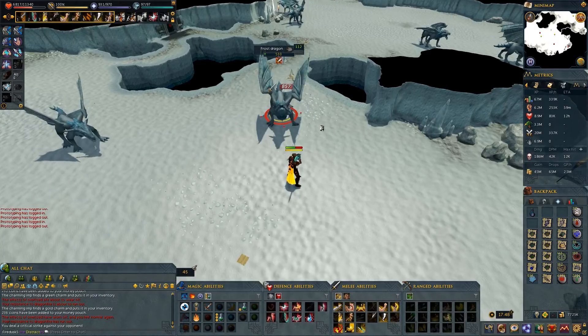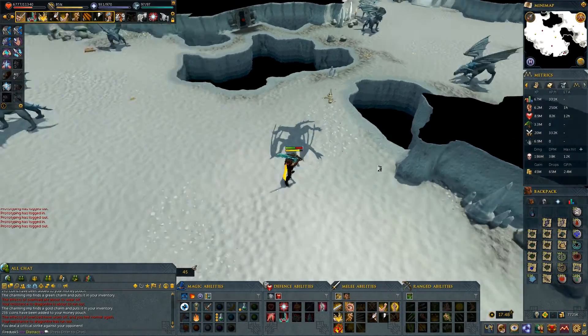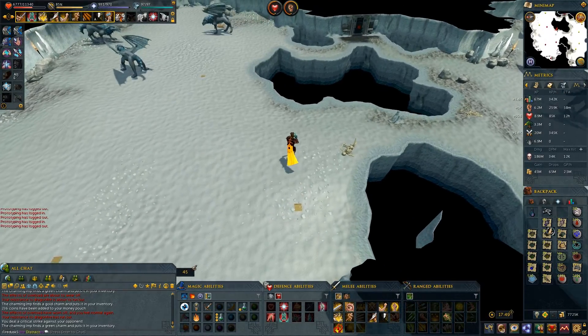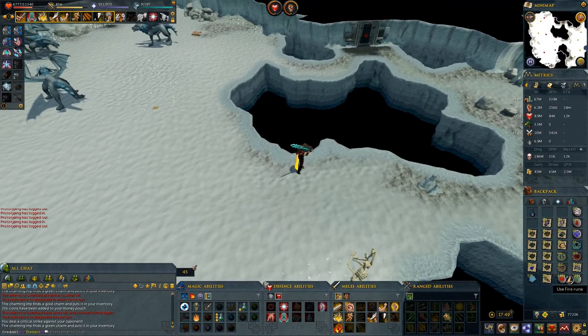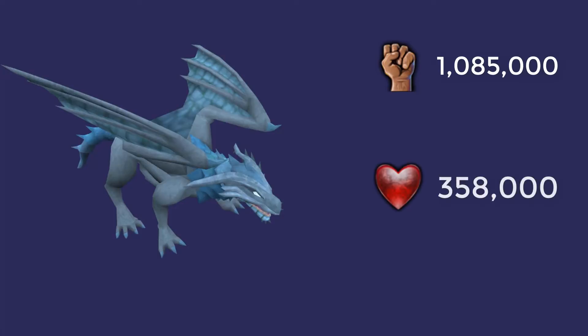And the reward is no uniques, so I will reroll for 175k. Last pair of frost dragon bones. And there we go. So going into the XP rates, there was a total of 1,085,000 XP which I had in strength, and 358,000 in constitution.